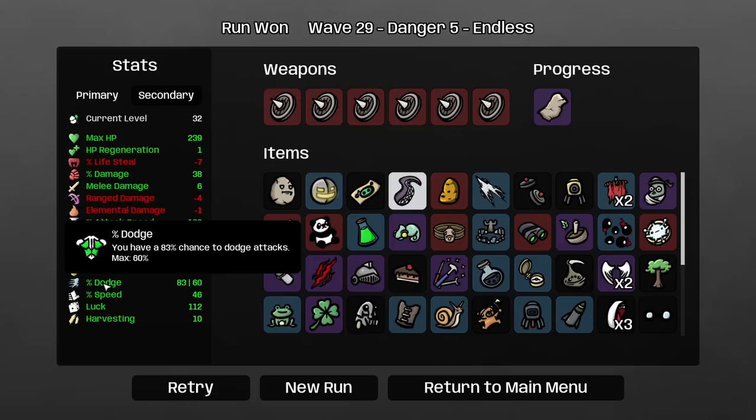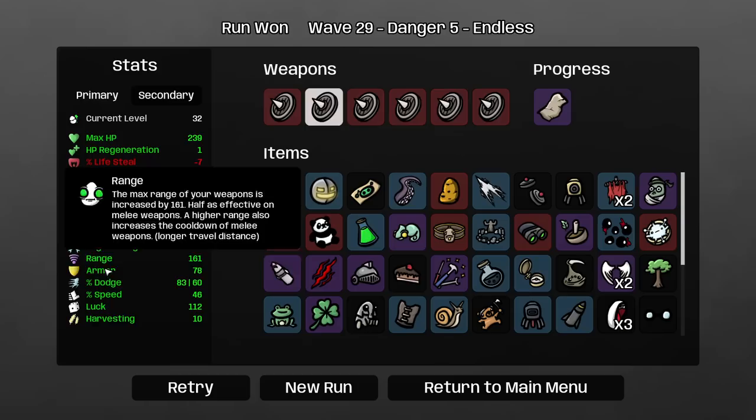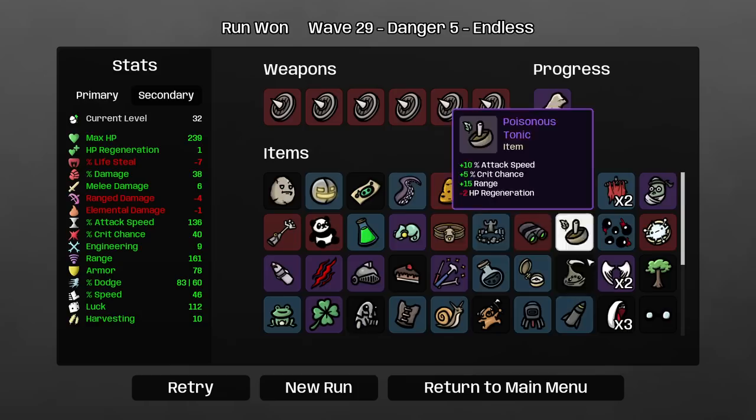Let's see what he gets. Plus one max HP for every permanent armor you have. Why does it say permanent armor? I guess because there are things that increase your armor temporarily. I really enjoy this — this is insane. And it's really really good for the Golem itself. I think I've said a bunch of times: if the item you get is good for the hero who gives it to you, it's a good item.